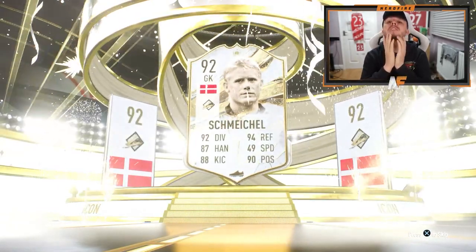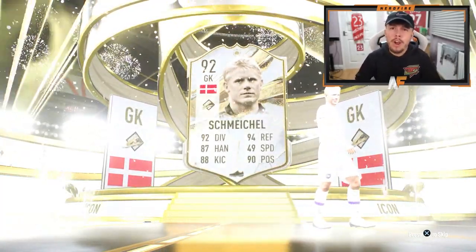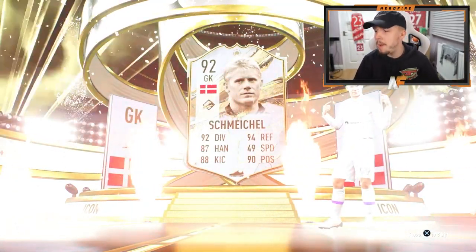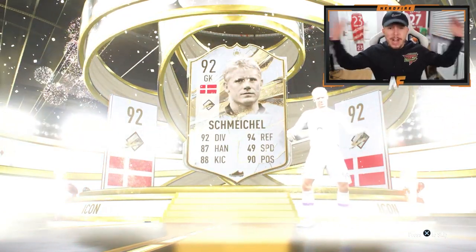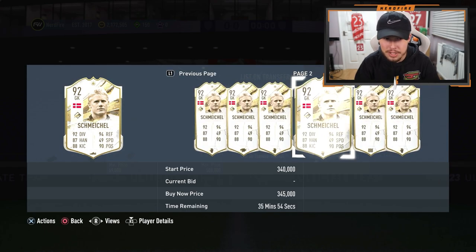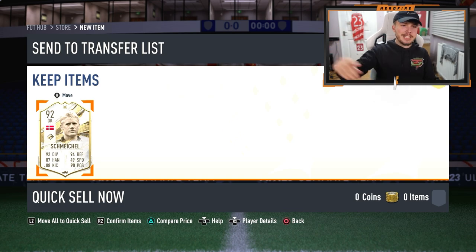It's gonna be a prime icon - oh why, oh why... Peter Schmeichel! My icon pack luck definitely doesn't improve at all. Apart from Cruyff a few weeks back, that is literally the only good pull I've had. Schmeichel - how much is this card even worth? About 300,000 maybe. He's all right in game, but I get a bit disappointed when I see a goalkeeper - I want to try an outfield player.